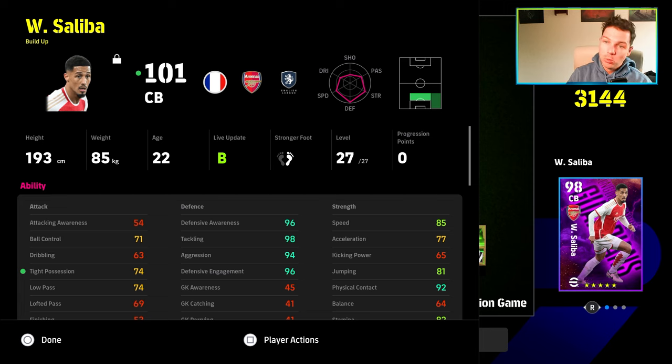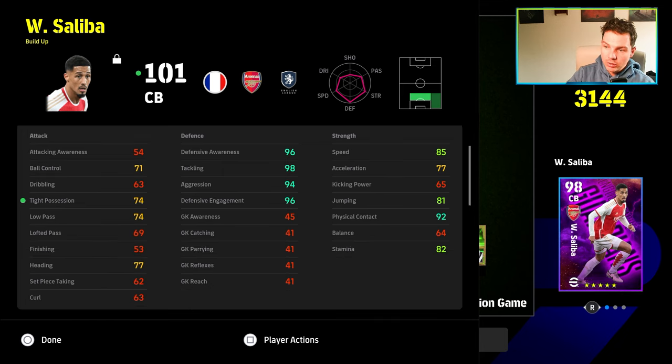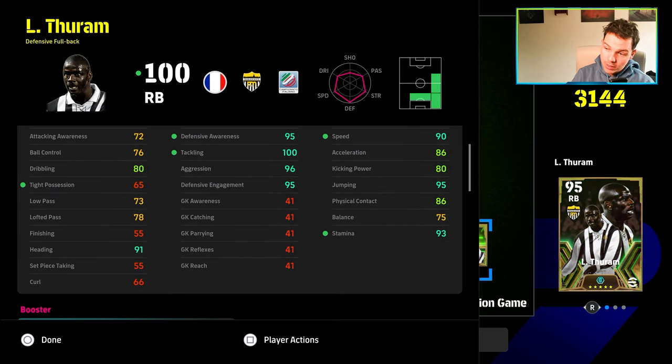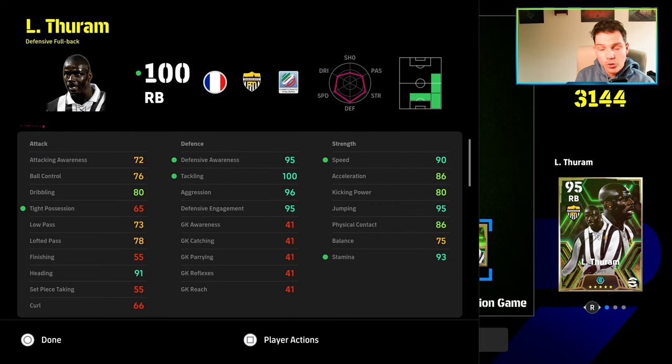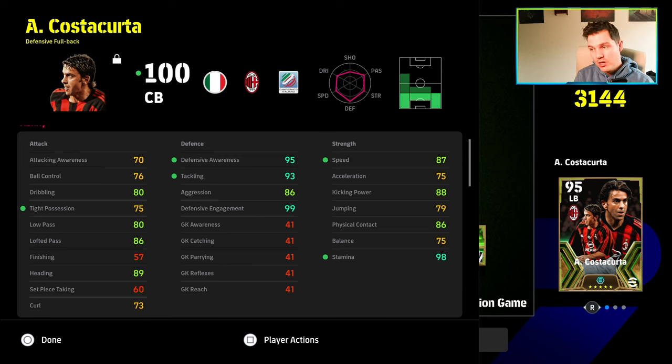One of the best buildups in the game at the moment is this Saliba — very, very good. Look at the difference in the defensive capabilities: they're similar height, similar everything really. Defensive awareness 96, 98, 94, 96 for his four defensive stats and 85 speed. This will be the case with a lot of your players that can play CB — it'll just depend on how much you value player ID and how much you value Van Dijk's physique. You can also see Turam there, and even the free Costa Corte — he doesn't have the aggression but he has speed nearly at 90 as well.